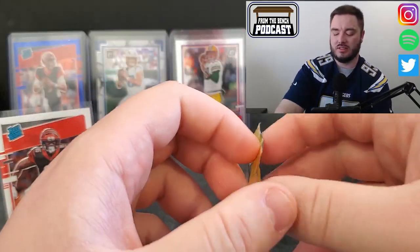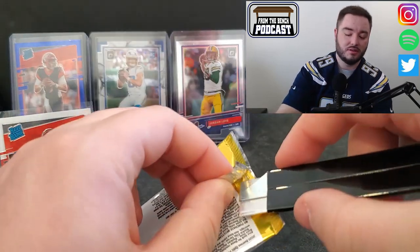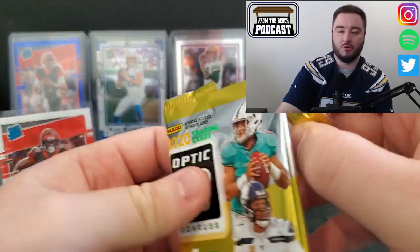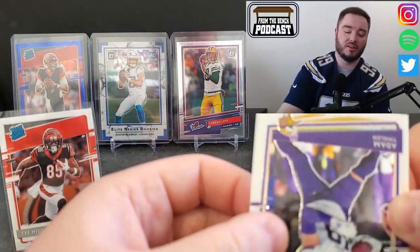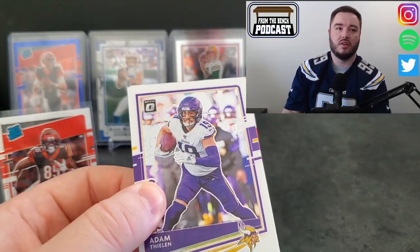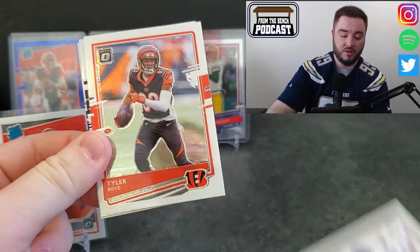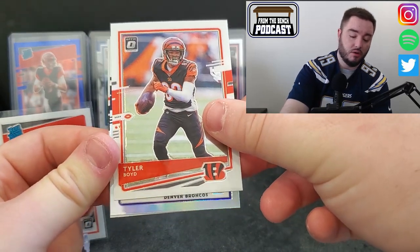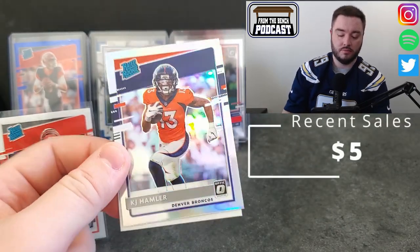Cole McDonald - I believe he's in Seattle now, no longer with Tennessee. Some of these late round quarterbacks, like Nate Stanley - I hope I never have to say his name again because I've got so many Nate Stanley cards. He was cut before the season and now he's apparently going back on a futures contract, essentially like a professional tryout. Adam Thielen, Tyler Boyd - there's that running mate. Looks like a Cowboy, Denver Bronco, KJ Hamler in the hollow - that's a good one.